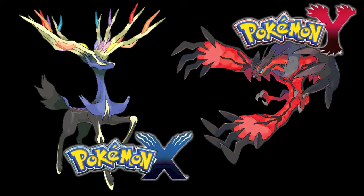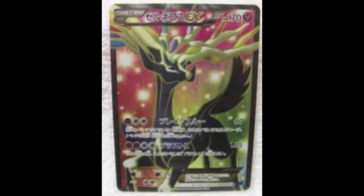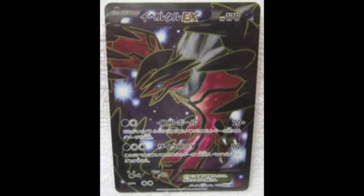So I'm going to look first at Xerneas EX — such a pretty Fairy card. I know a lot of people have been looking forward to Fairy coming out as a new type in the TCG. Its attacks are okay, but it takes a lot of set up unless they bring out something to support that.